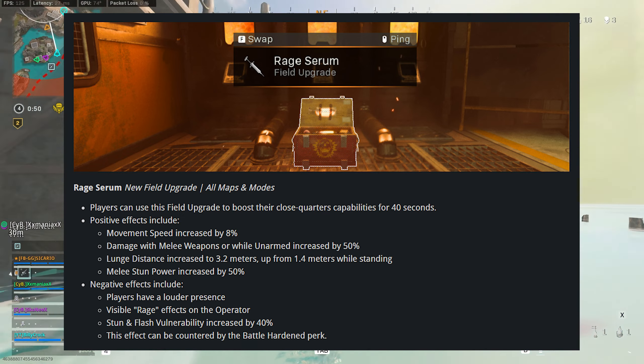Looking at initial gun changes: Vanguard marksman rifles will now use assault rifle ammo, making them more viable — expect another DMR meta soon. Variable scopes, the 3-6x and 4-8x, have been adjusted significantly — they now have glint, reduced flinch control, and adjusted ADS times, so expect players to switch to 2.5x zoom attachments on assault rifles.